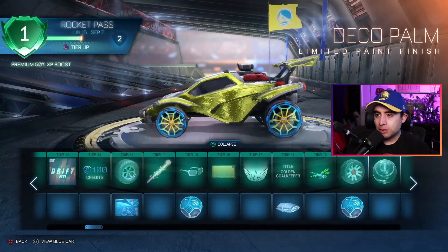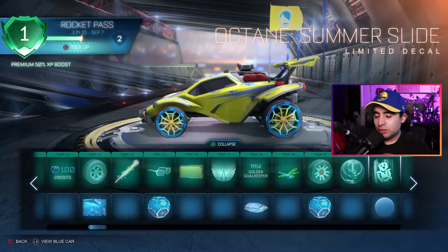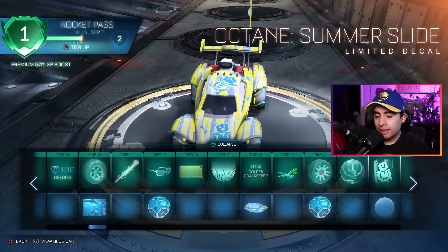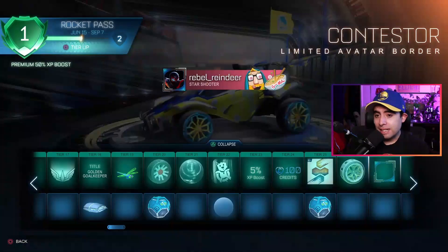Another shiny looking gold paint finish - it looks good, I like it. Paint finishes look good. We got another limited decal which also looks good, I like it, kind of cute. All these wheels are looking nice - gold and white, that looks sweet, I like those wheels.